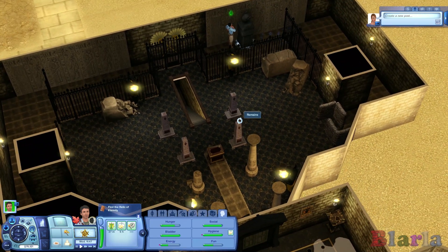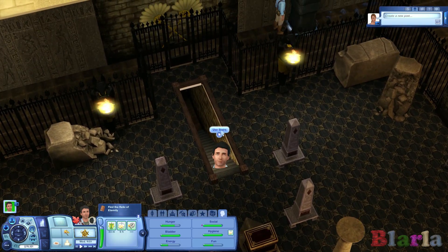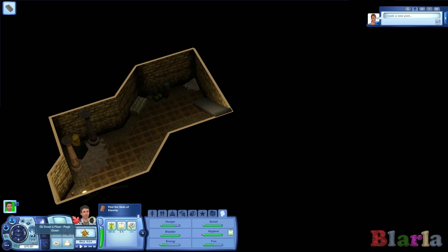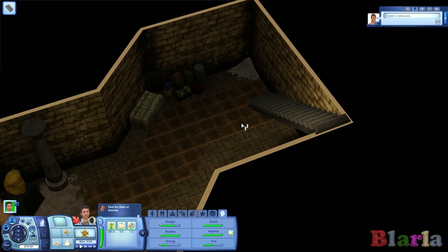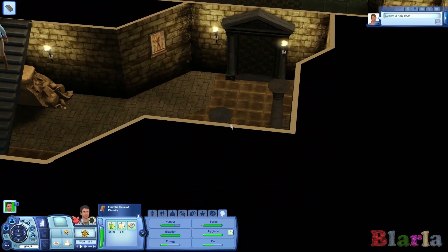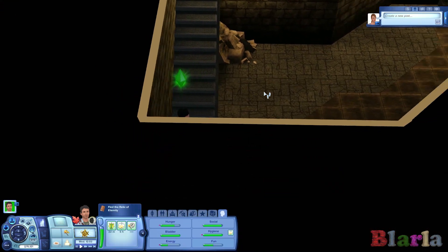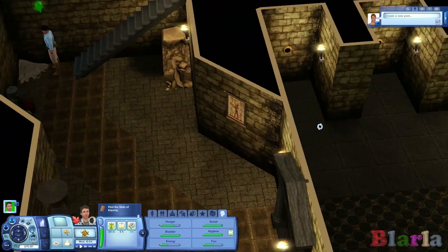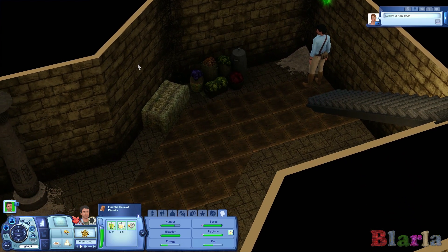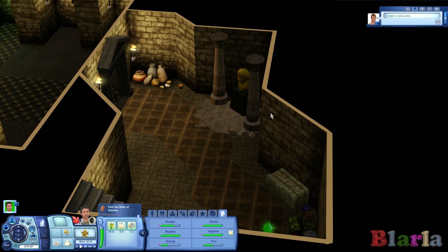I am disappointed that mourning these did nothing, frankly. Let's head downstairs then. There's not enough lighting in these tombs. Somebody clearly comes around and recharges these torches to keep them burning, but why can't they maintain more of them? These people are so inconsiderate of tomb raiders.